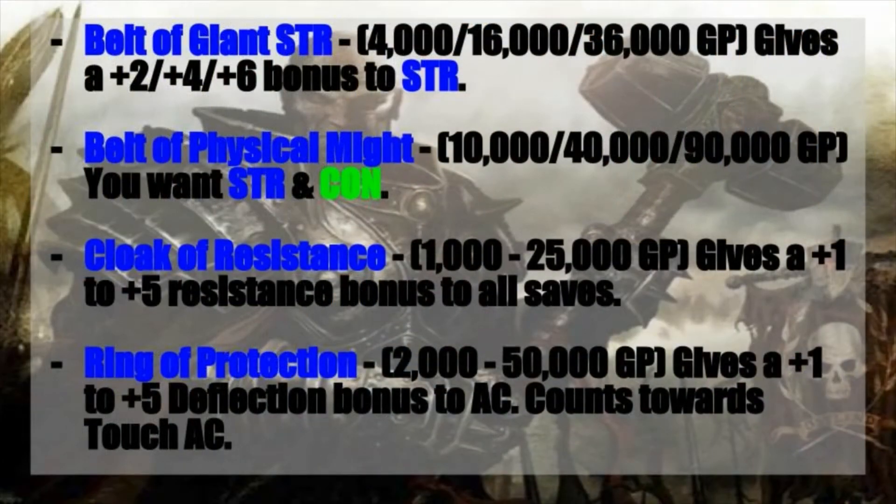Moving on to general equipment: a Belt of Giant Strength is hard to pass up. It'll cost you anywhere between 4,000, 16,000, or 36,000 gold pieces and will give you a plus two, plus four, or plus six bonus to your strength score. Since we're a melee character going off of a high strength build, this will be incredibly handy. Alternatively, a Belt of Physical Might at 10,000, 40,000, or 90,000 gold pieces gives you a bonus to both your strength and constitution — plus two, plus four, or plus six to both stats — and more hit points is going to be incredibly good for a melee build.